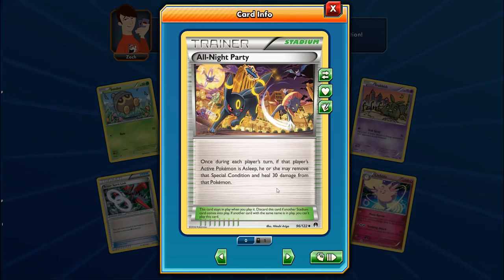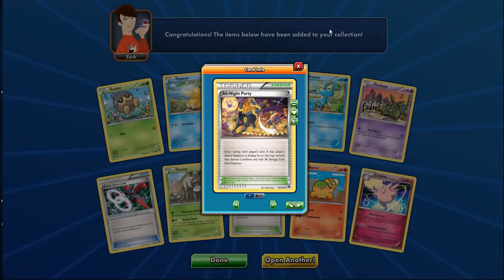The idea with All Night Party: Hypno puts Darkrai and your opponent's Pokemon asleep, you use the stadium to wake up Darkrai, then attack the opponent who's still asleep. If Darkrai is fully powered with one Darkness Energy and DCE it can hit for 160, plus Muscle Band that's 180. All Night Party is going to be pretty slick.